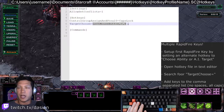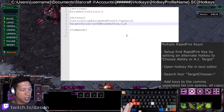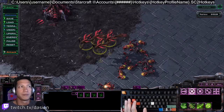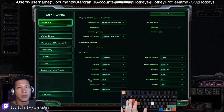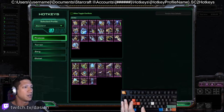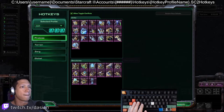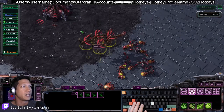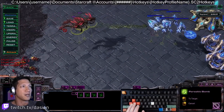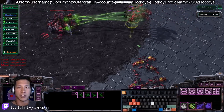You just add whatever keys you want here, as many as you want, as long as they're separated by a comma. Save the file, go back into the game, and reload that file by switching to another profile and switching back — or just restart the game. For example, if I switch to standard and then switch back to 'test', which is the file I just modified, now I can hit R to rapid fire parasitic bomb, and I can still rapid fire consume with C. So I've got two rapid fire keys.